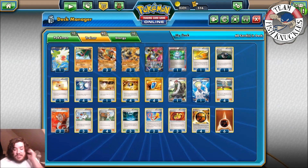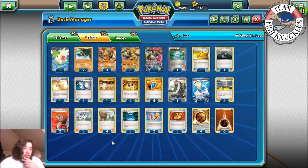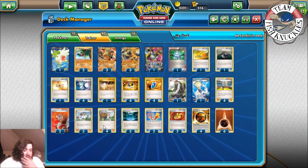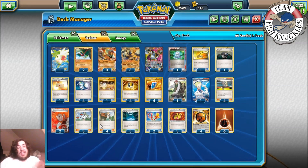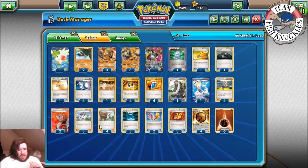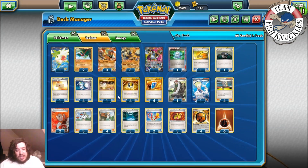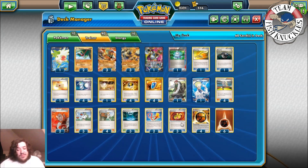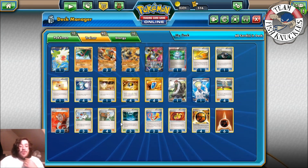With a Strong energy on Hawlucha plus a Muscle Band, you hit for 100; with a Fighting Stadium, 120; and with three Regirocks, 150. If you've used Hammerhead to hit a benched Pokémon for 30, you can then take a knockout with Flying Press, which is very powerful. With double Strong energy you could do 170, potentially one-shotting a Pokémon, though that's hard to pull off consistently.